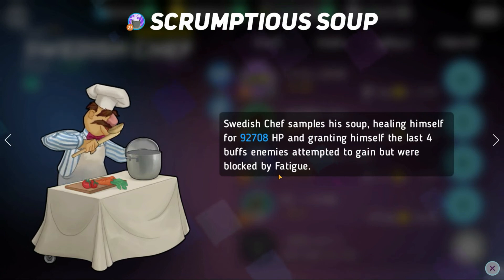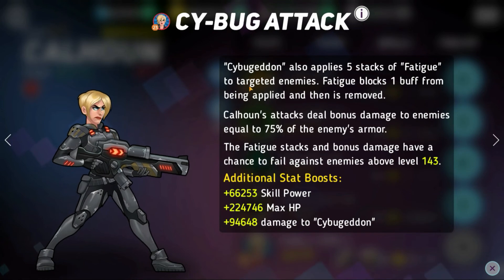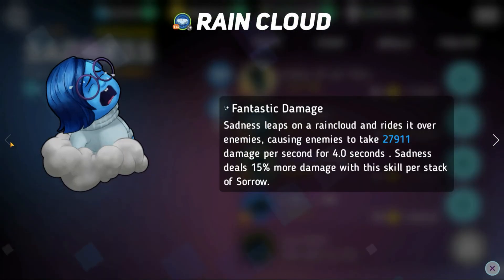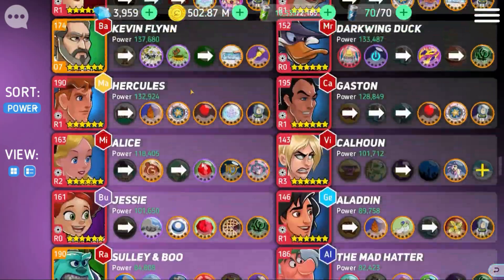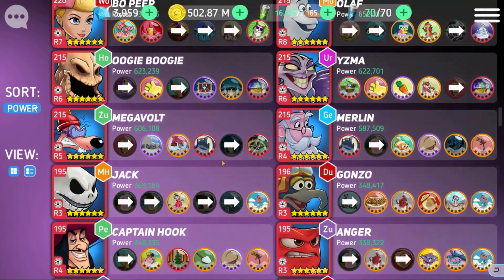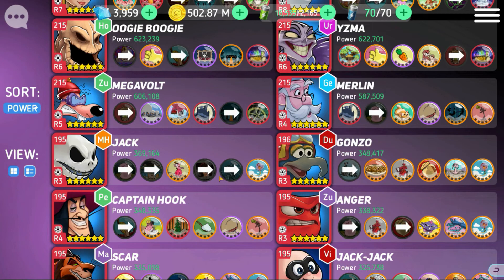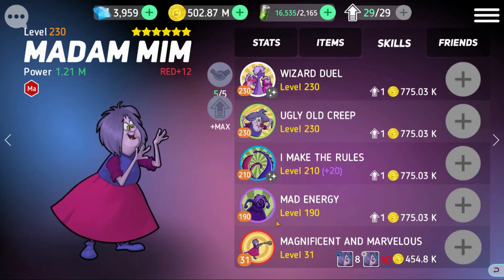Fatigue in general is going to prevent Tron from being able to give as many hardies to his teammates. Lock, Shock, and Barrel have it with their Cheshire disc. Calhoun has it with her red skill. Cyborg gives five stacks of Fatigue to the enemy with his blue skill. Sadness gives two stacks of Fatigue with her white skill. Silence also prevents Tron from being able to use his skills, so that prevents him from using his white skill as much. Sap is also going to be great to prevent him from using his white skill as often — Eeyore, Cheshire, Megara sapping Tron and removing his energy, Gaston, Captain Hook. Hex is going to make it so that Tron gets stunned instead of using his white skill. The two Hexers are Mim and Ursula. Madame Mim could definitely be a pretty good counter with the Hex ability.